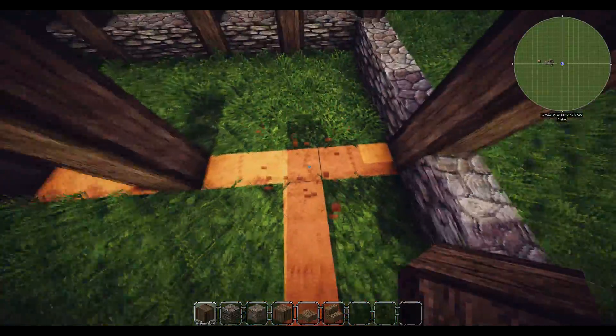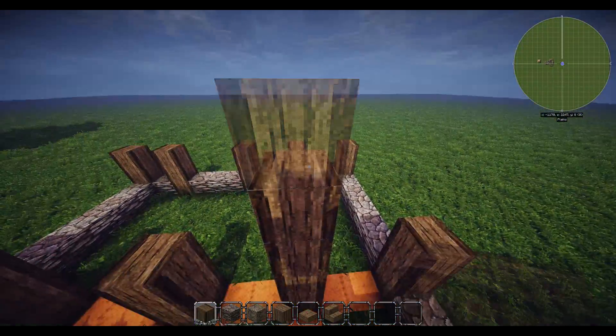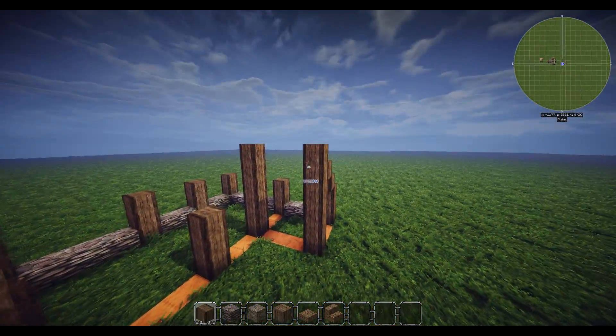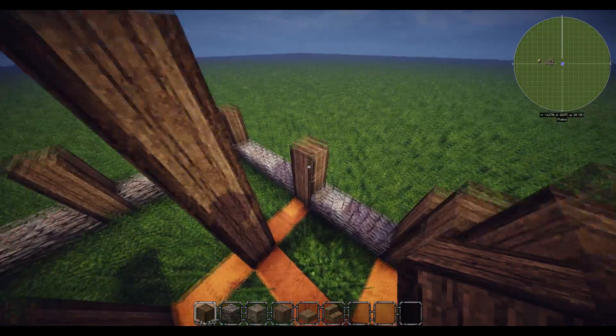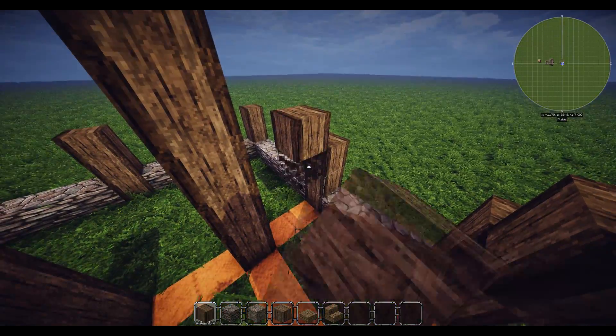Leave three blocks - one, two, three - then have a pillar. Leave two blocks, and then have six - one, two, three, four, five, six. Same as the other one. Then we're going to build the frame going up.